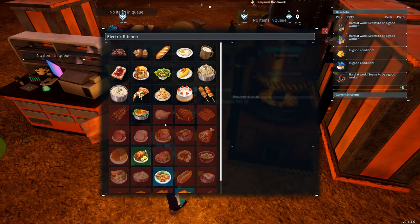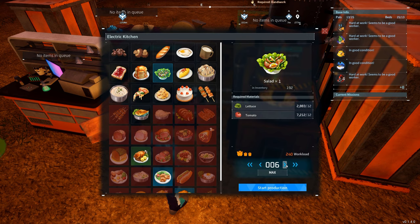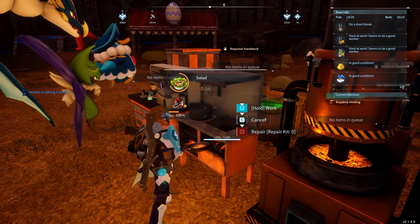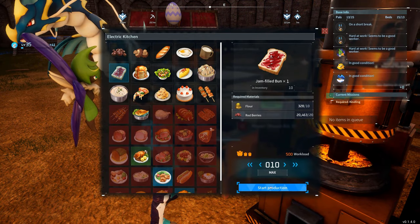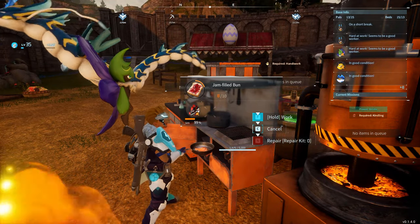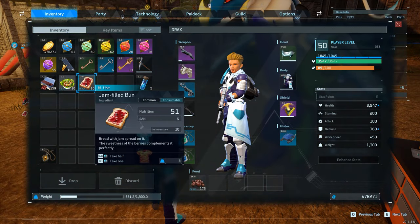First up, make sure to feed your Pals food that gives them sanity, otherwise they will get sick a lot. Salad is pretty easy to make later on and one of the best foods for a good mix of nutrition and sanity. But early game, just make sure to bake those berries on a fire and move on to making a jam-filled bun at level 15 once you have that wheat plantation and can make flour in the mill.